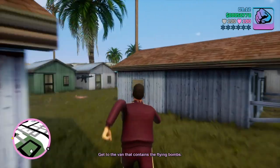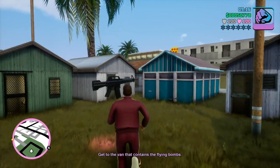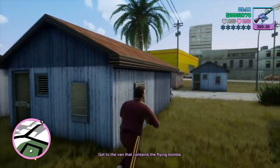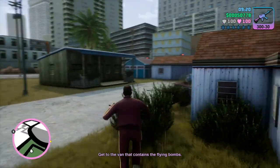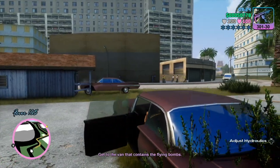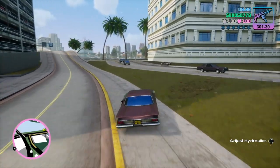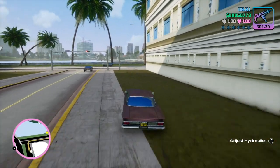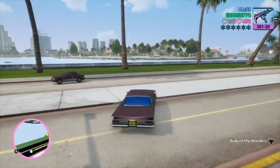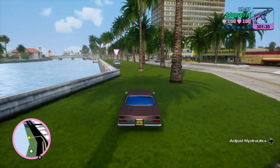When you leave Auntie Poulette's house, you want to run into this area and pick up this M16 — a very nice weapon to have. Then you want to get into this car and go to the van that contains the controls for the RC plane. It's not too far away. Just drive up over here into this area and you can see the van right there.